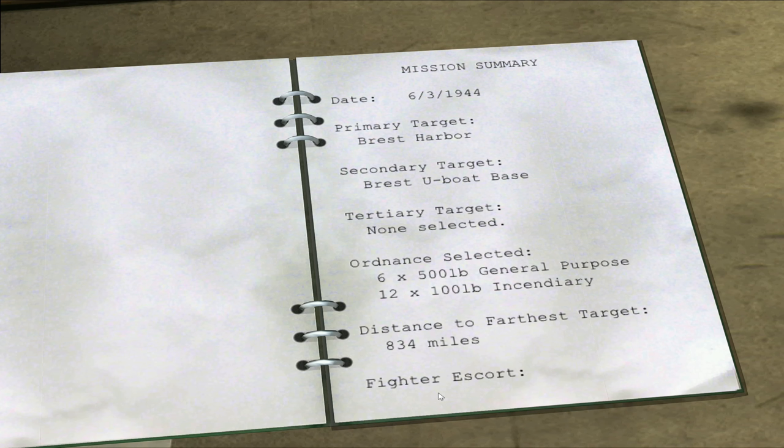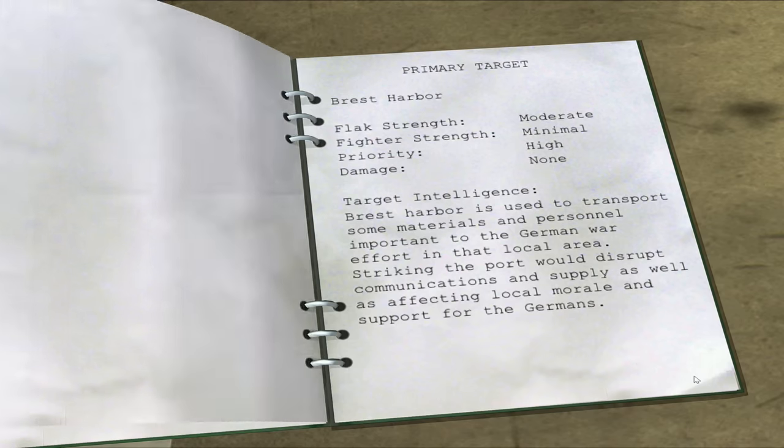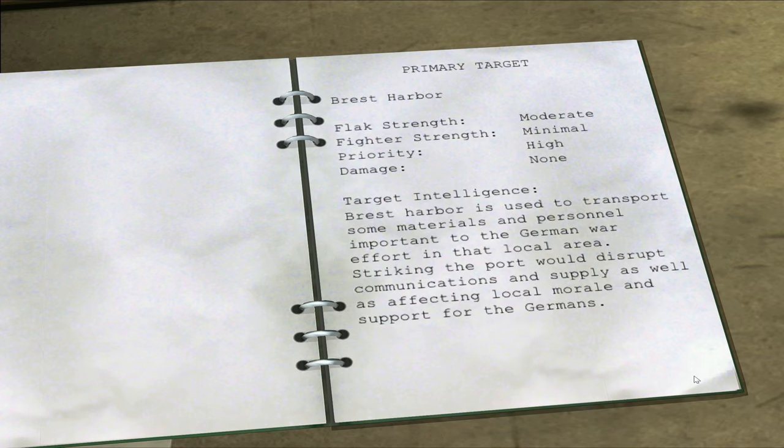Ordnance selected: 6 times 500-pound general purpose and 12 times 100-pound incendiaries. Distance to the furthest target is 834 miles. Our escort will be one squadron of P-47s and a squadron of P-51s. Brest Harbour: flak strength is moderate, fighter strength minimal — which is good — priority is high, damage none.